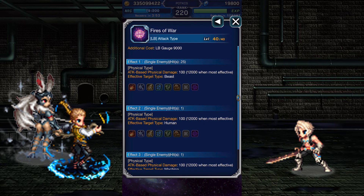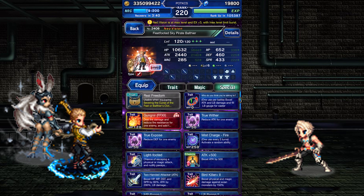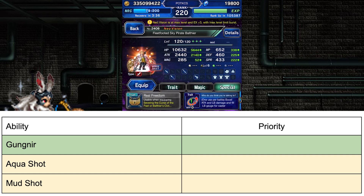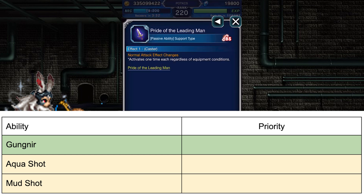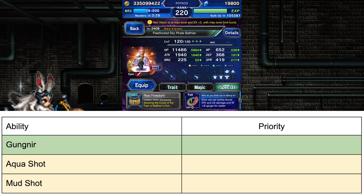His Brave Shift limit burst is a non-elemental attack that gets stronger when used against certain species. The multiple hit counts deal weak damage unless going up against a beast, the next blow is weak unless it's against a human, and the final blow is weak unless it's against a machine. For ranking Brave abilities, they all raise the damage modifier rather than their effects. I'd prioritize Gignor over the other two, as their damage modifiers aren't that strong compared to the normal attack. Since the Brave Shift is flexible though, the abilities aren't terrible choices.